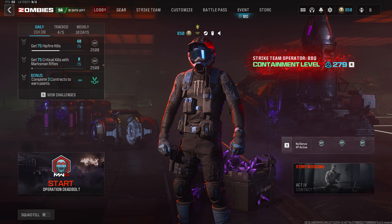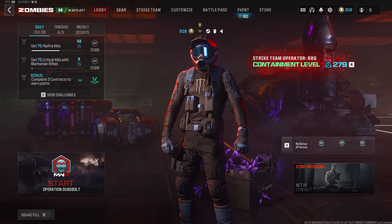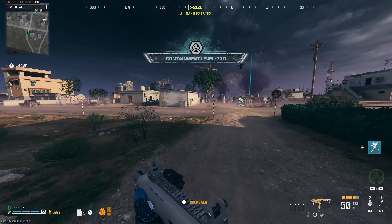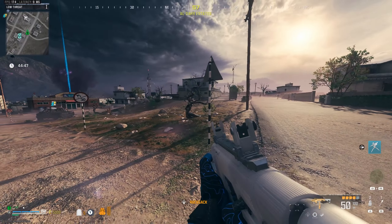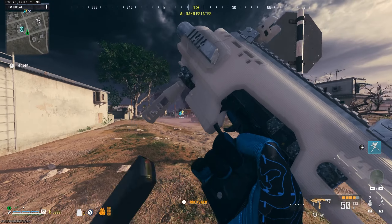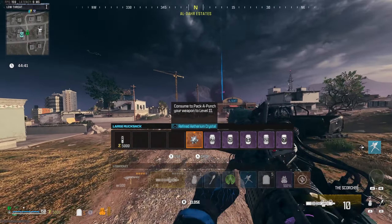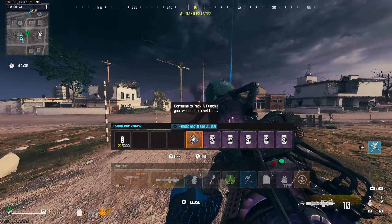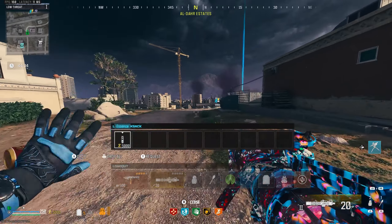Now that we covered the build, it's time we head over to the tier 3 zone and see how it performs. Alright, we made it to Urzikstan. We have the Rennetti here with us, but for some reason it glitched out the optic and just gave us the iron sights. But it's not going to make a huge difference — the sight is a bit nicer, but we should be good to go.